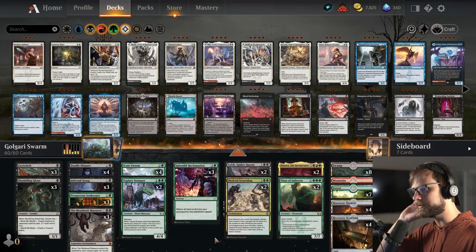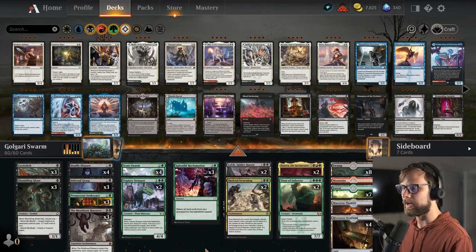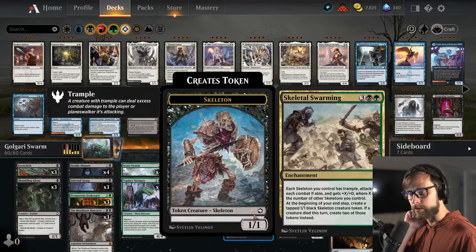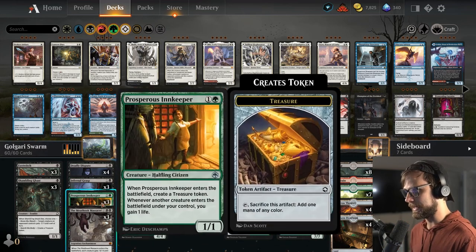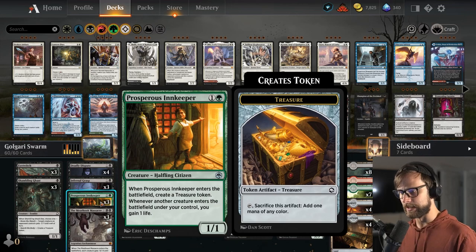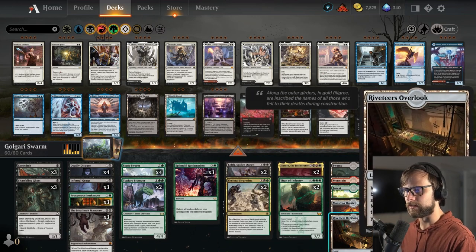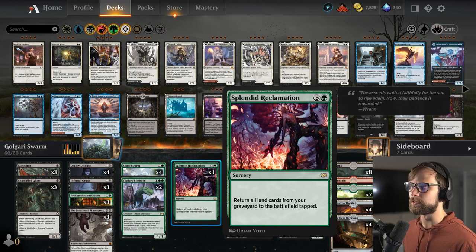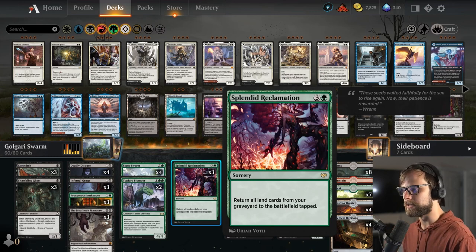The whole deck is basically tailor-made to win on the spot by getting a lot of Scoot Swarm tokens and/or a lot of Skeletal Swarming tokens. Then with that, we can Meat Hook Massacre our way to the win. To keep us in the game, we do have Prosperous Innkeeper — every time a creature comes into play, we're going to gain a life, which is huge. We also feature the Sacklands here, the Theater and the Overlook, which we can bring back with the Splendid Reclamation combo.